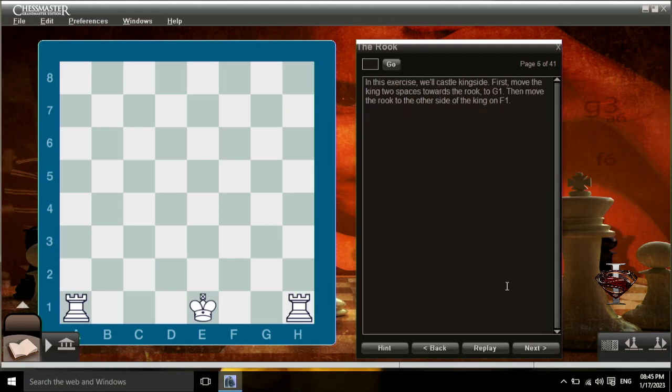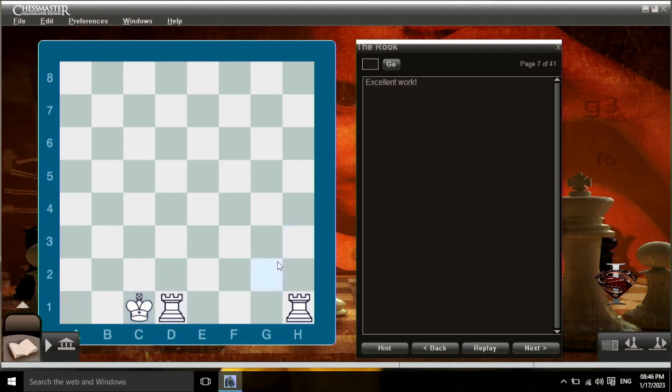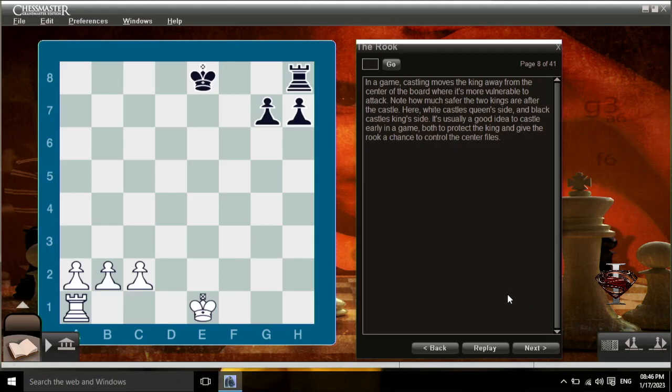In this exercise, we'll castle king's side. First, move the king two spaces towards the rook, to g1. Then move the rook to the other side of the king, on f1. Now we'll castle queen's side — move the king two spaces towards the rook, to c1, and move the rook to the other side of the king, to d1. In a game, castling moves the king away from the center of the board, where it's more vulnerable to attack. It's usually a good idea to castle early in a game, both to protect the king and give the rook a chance to control the center files.